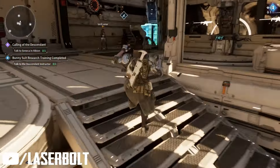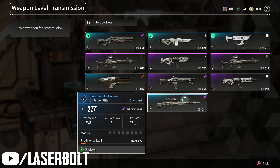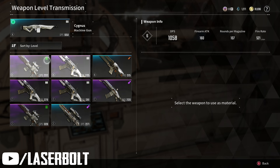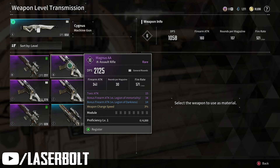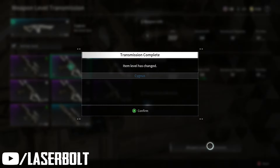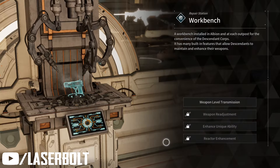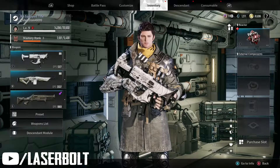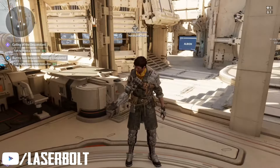Now we go back to the workbench and go into Weapon Level Transmission, then select the weapon we want to increase. We'll go with this one — level 21, it's a really good one. Then we apply Weapon Level Transmission, and now the weapon goes from level 6 to level 10. That is how you level up your weapons, which makes them stronger. Let's take a look at the weapon — there you go, level 10.